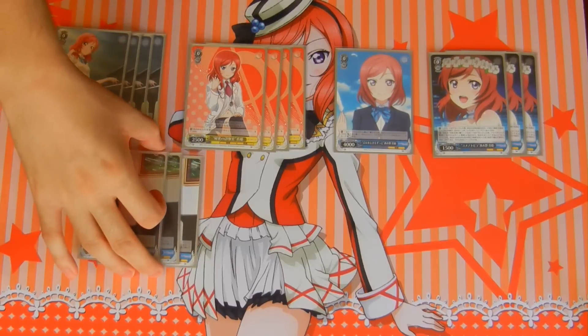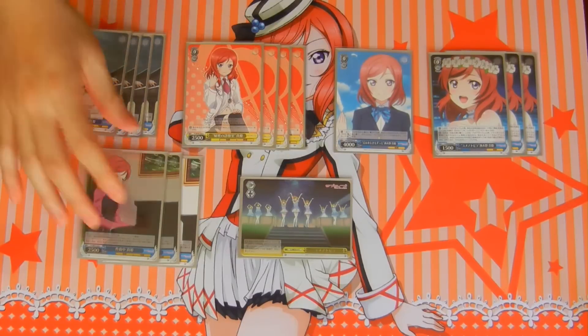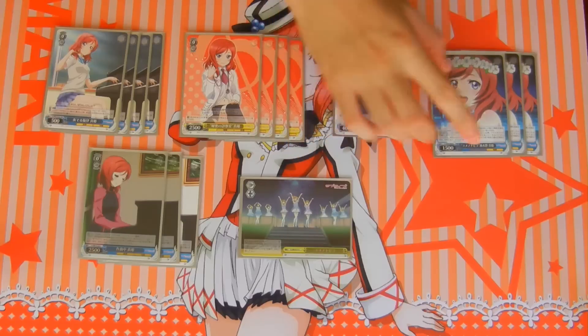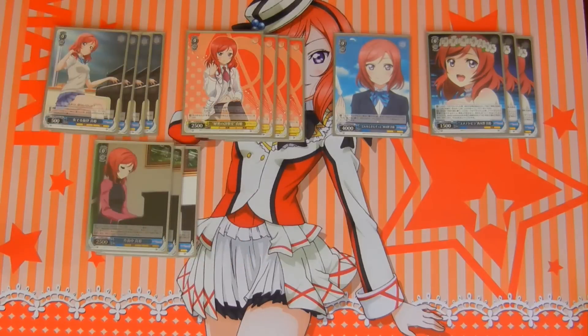Next up, more Maki — 0-0-25. This one climax combos with the wind trigger. When this card declares an attack, if you have two or more music characters, you may pay cost — which is one. If you do, search your deck for a music character and add it to your hand. Not too bad of a climax combo.